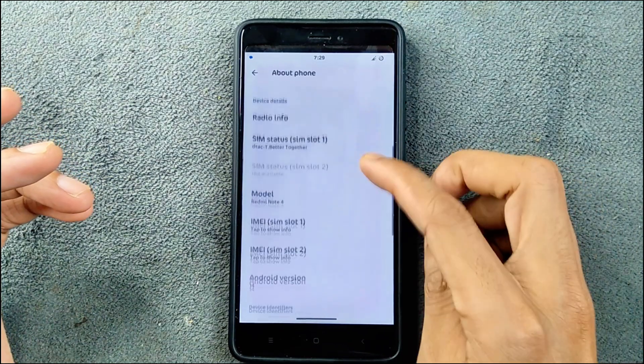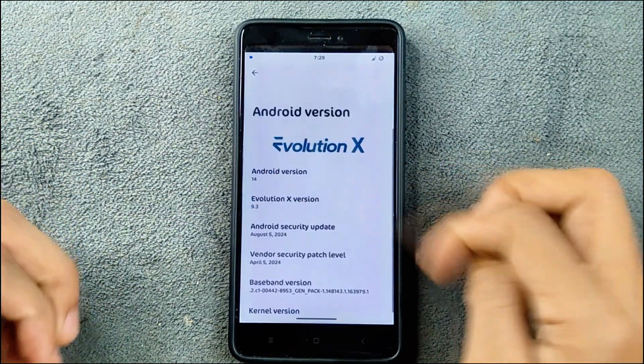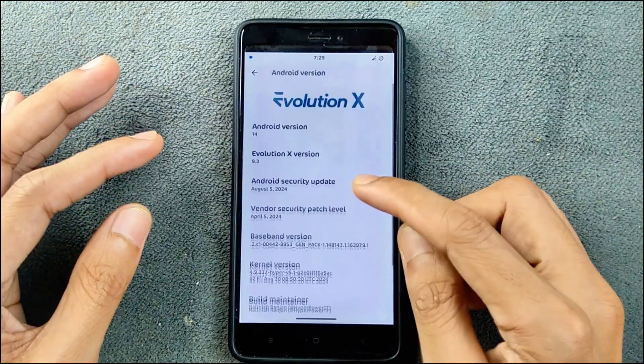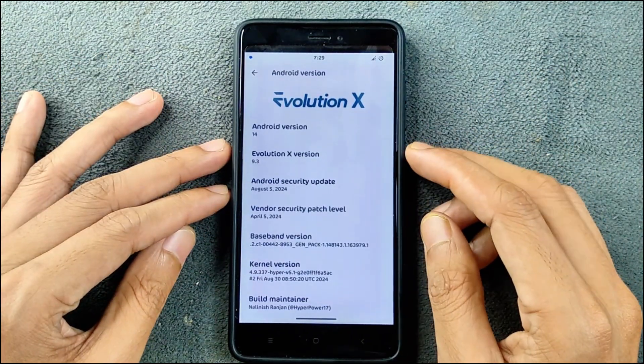As you can see, this is the Redmi Note 4 and if we check the Android version it's Android 14. The Evolution X version is 9.3, this is an official build, and the security patch level is from August 5, 2024.